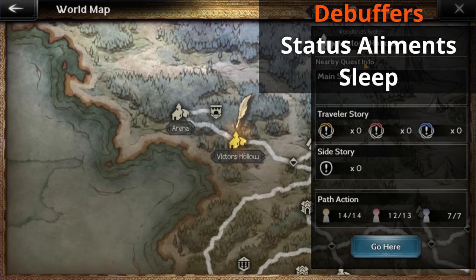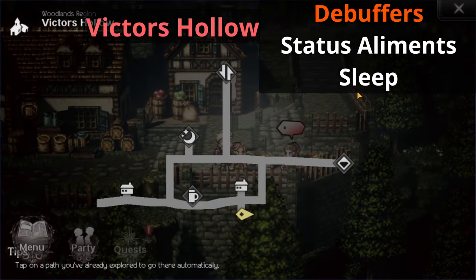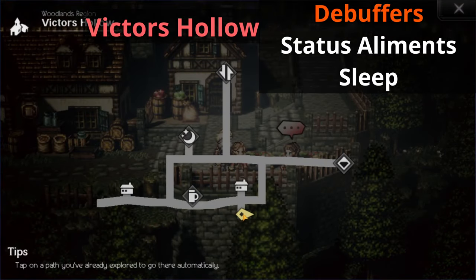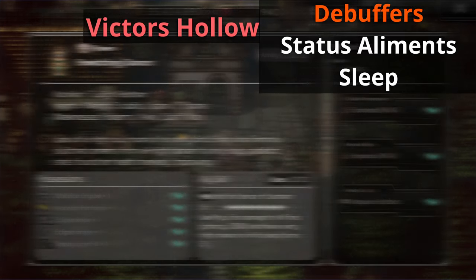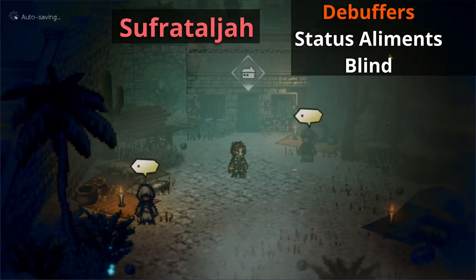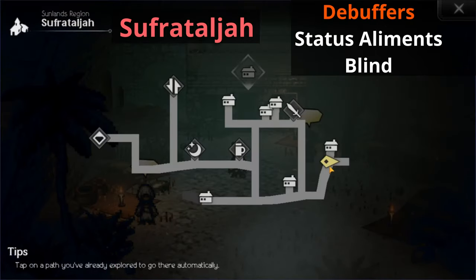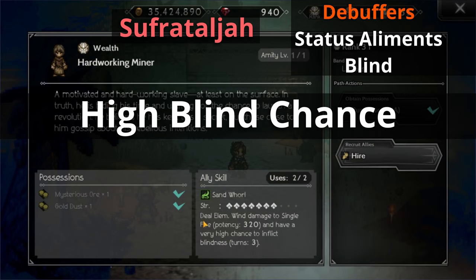Let's keep talking about sleep. Head down to Victor's Hollow, then make your way down from the inn and talk to a dancer — the Bewitching Dancer. She has a high sleep chance and she also does fan damage to all foes, so that's pretty nice. For our next status element, let's head back to Sufrat Alja and move all the way down to the right side of the map where you'll talk to the Hardworking Miner. He has a skill called Sand Wall — a high blind chance that also does elemental wind damage to a single target.